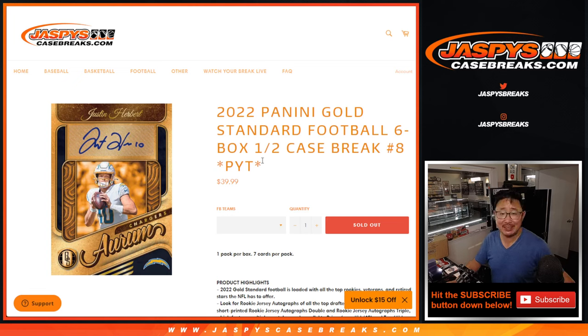Hi everyone, Joe for Jaspi's Case Breaks.com, coming at you with 2022 Panini Gold Standard Football. Six box, half case, pick your team number eight.